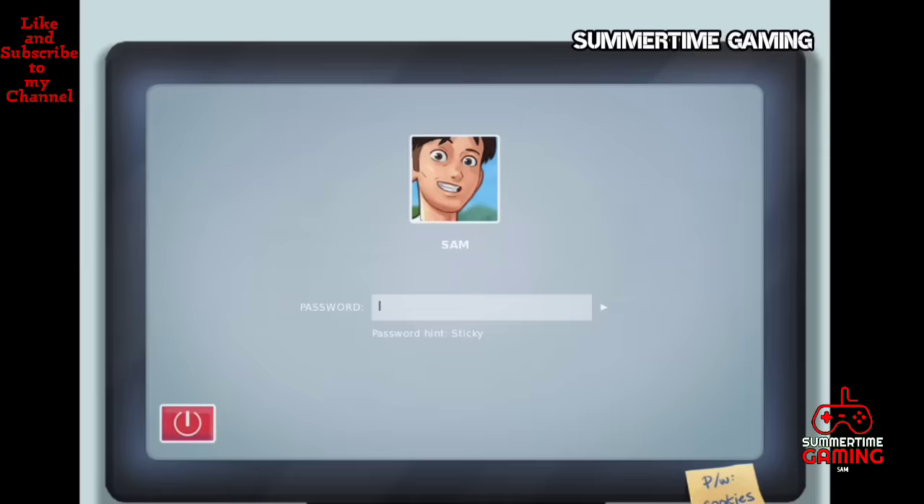We give the mask to Jenny so the camp sessions can start. Jenny tells us to join tomorrow for the camp sessions. After resting, in the afternoon we go to Jenny's room for the cam show and complete the first cam show.